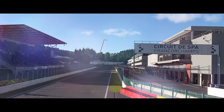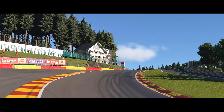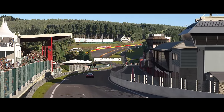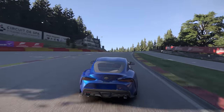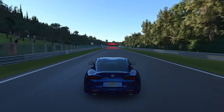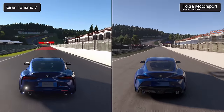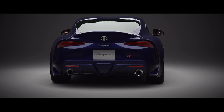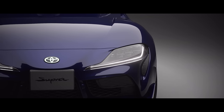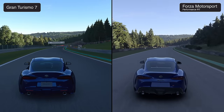Our first comparison is Circuit de Spa, the jewel of Belgium, situated within the province of Liège. This stunning track is known for its dramatic curves and breathtaking scenery. For this test drive, the HUD is disabled on both games and we're using the third-person camera perspective, driving the Toyota GR Supra RZ in deep blue metallic paint. The time of day is early morning, closely matched between the two games with comparable sun position.